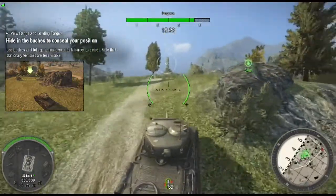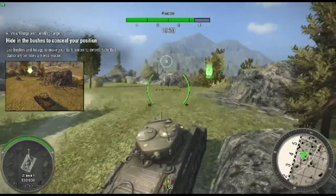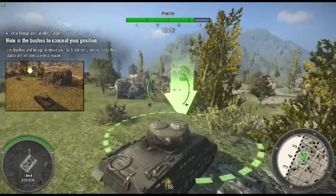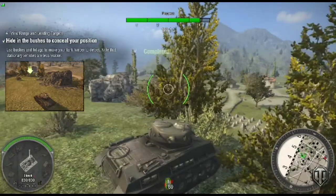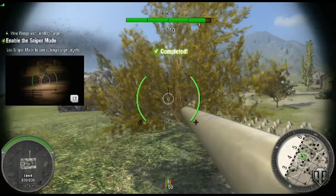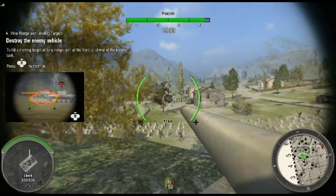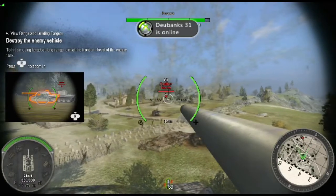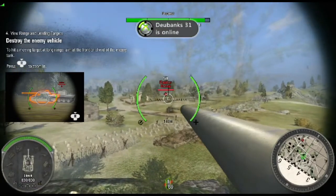Good thing I'm not in the army. So I drive up the little hill, get to the spot, try not to go over the hill. And pretty much you press the left trigger and you can scope in — they call it sniper mode. It tells you that the farther you shoot and the tank's moving, try to shoot in front of it. So that's what I'm trying to do.